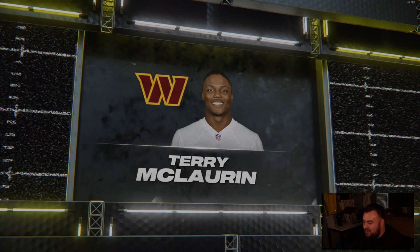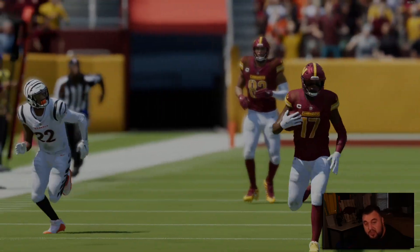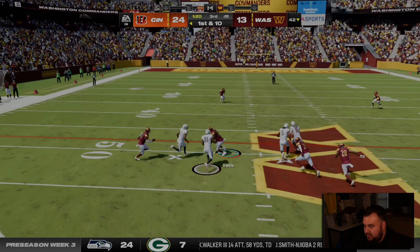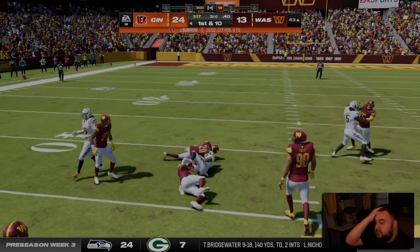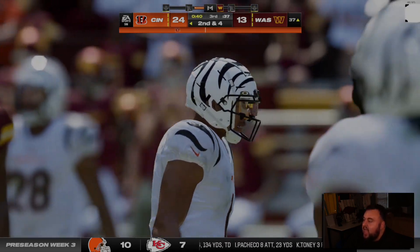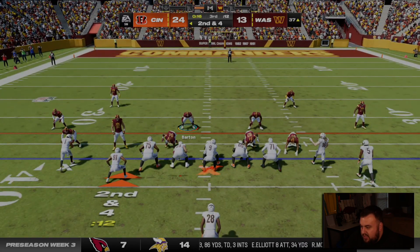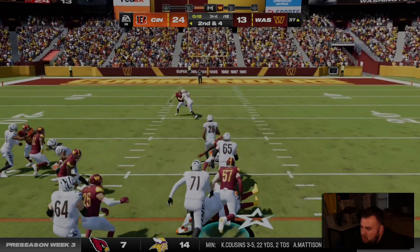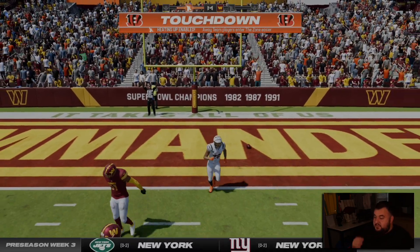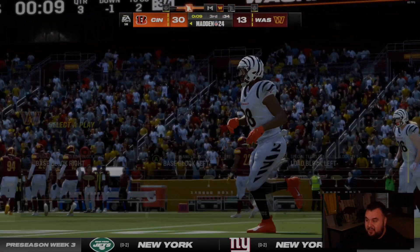Unfortunate that we had to rely on bad defense to score. T. Higgins is just destroying Kendall Fuller — that route is killing me, I can't get over there to cover it. The CPU catching rate — they literally catch everything, it's disgusting. Joe Mixon scores. I was just going to say my first team defense had been pretty solid and then that happens.